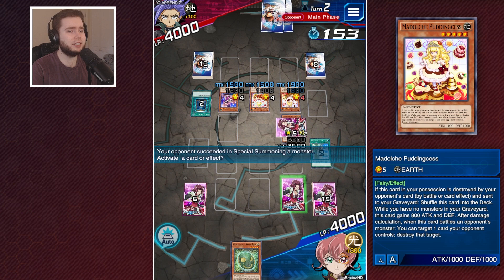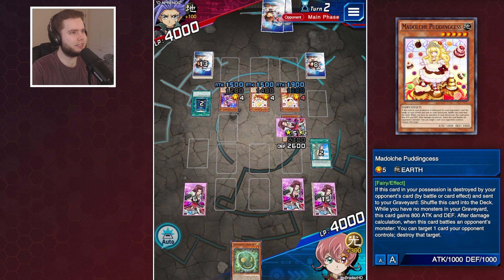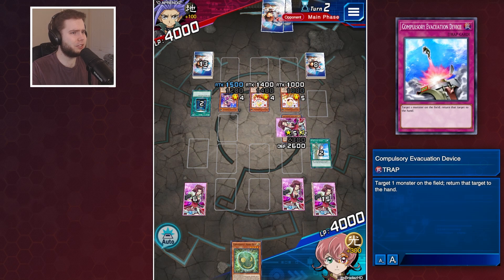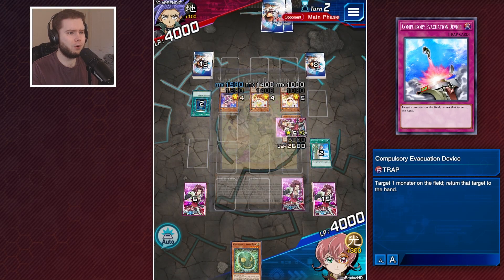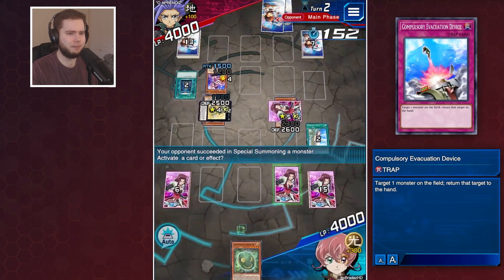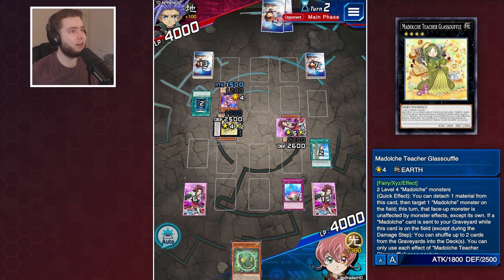Here comes out the Pudding Sess. Go for your Xyz - I hope that I can target it, I'm pretty sure I can. Into Glass Souffle. Compulsory - get sent back to your hand, sorry. You're not getting off your big combos for special summoning, it's not happening.